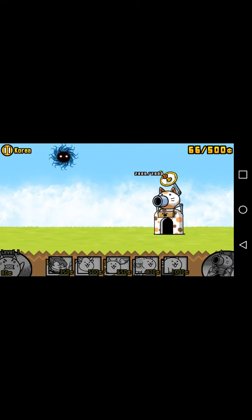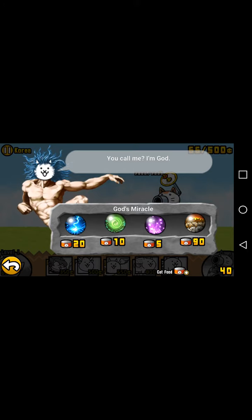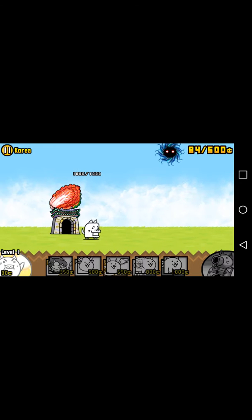This is Cat God. With Cat God, you can use curses to curse your opponents, such as that dog is your enemy.